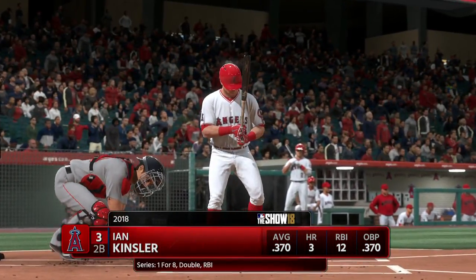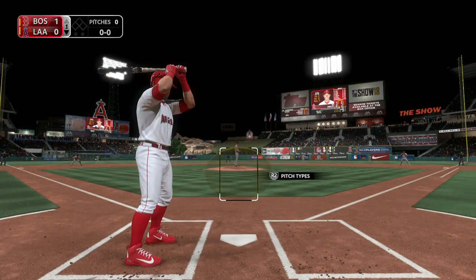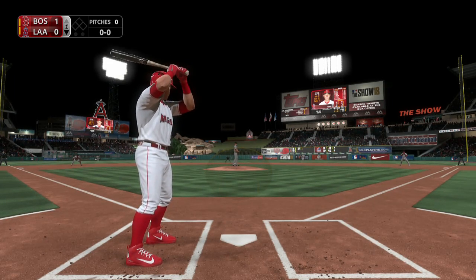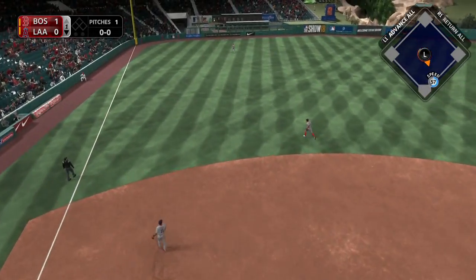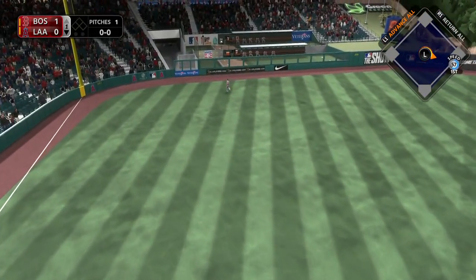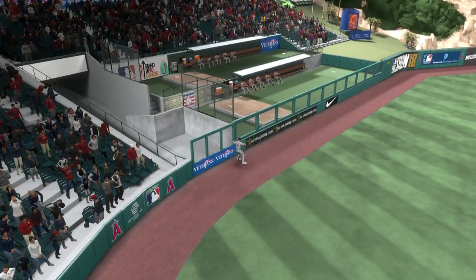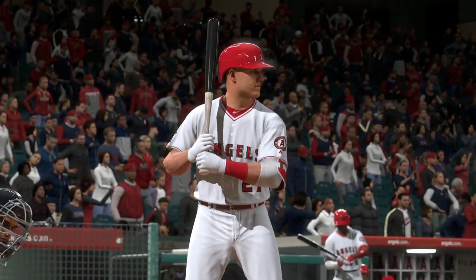Striding in is the second baseman Ian Kinsler now, to get things rolling in the home half of inning number one. Ready with the first pitch, here it comes. This ball's pretty well struck — high and deep to left field. Benintendi going back on it on the warning track. He makes the catch. One away here with the bases empty.